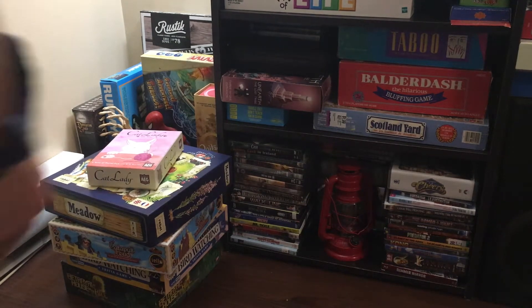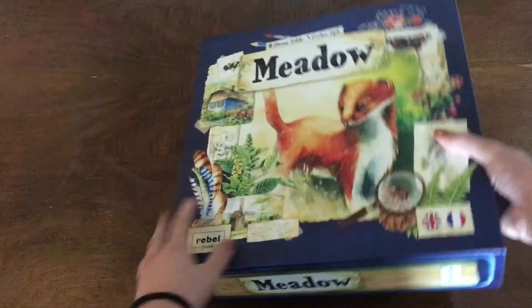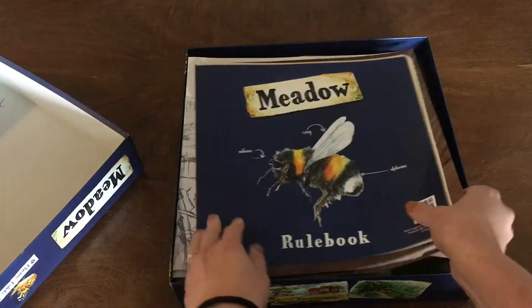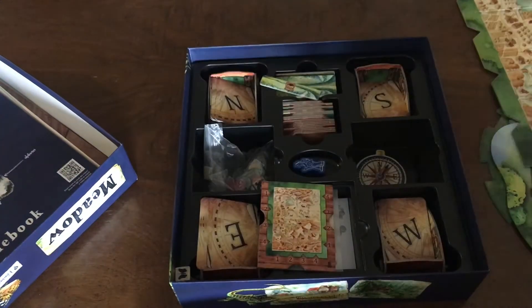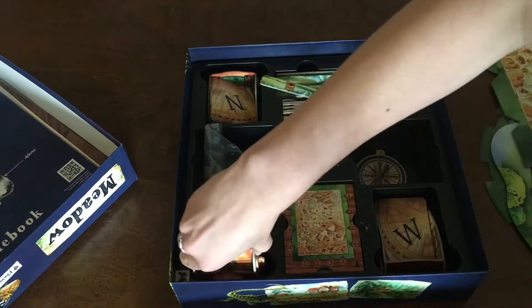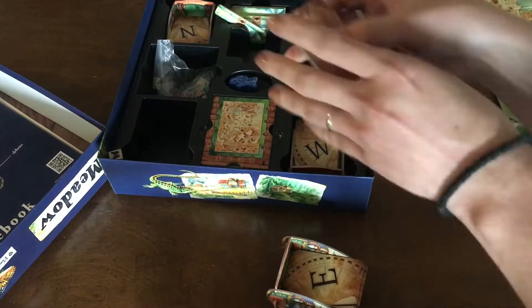Hey folks, it's Dominique and today I'm going to present to you a new game that came out this past summer called Meadow. It's a 1-4 player game for ages 10 and up. In Meadow, players are nature observing wanderers who compete for the title of the most skilled observer. There are many moving parts in this game, which means many ways to get points and many strategies to try.